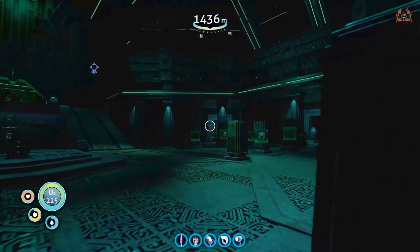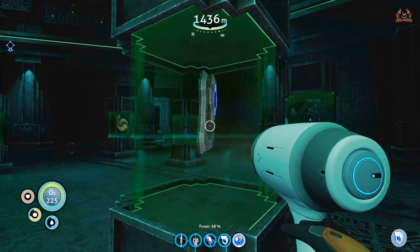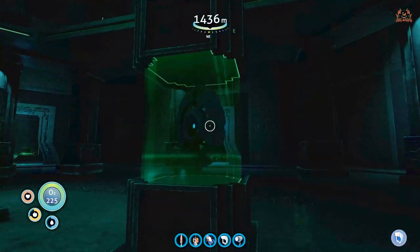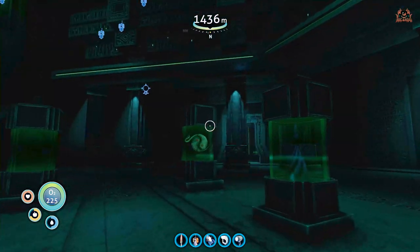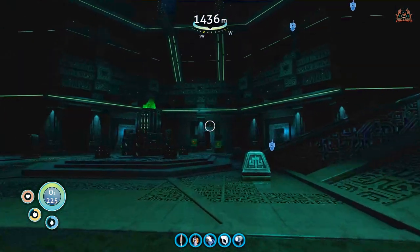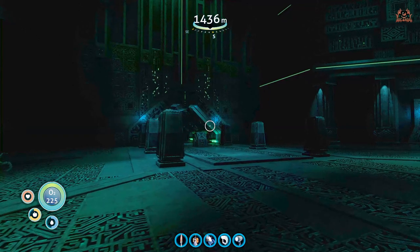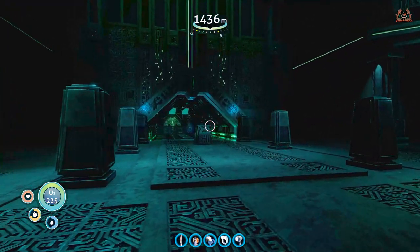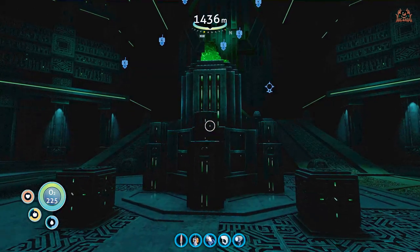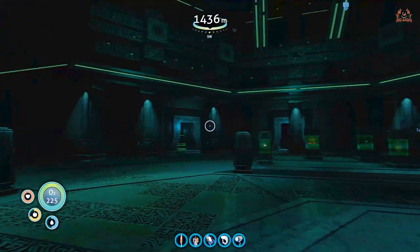I've got my Cyclops parked all the way over there at the entrance. Moving through this lovely corridor all lit with green, you come to a point where there's a massive pile of ion cubes in the middle, which you can mine with the prawn suit if you have it. There are artifacts in here — when you first get into this area you can scan all of them to boost your data bank, which is a really fascinating part of the game.